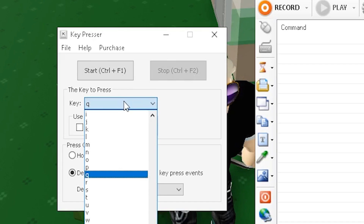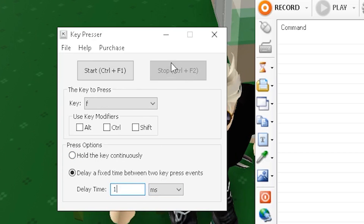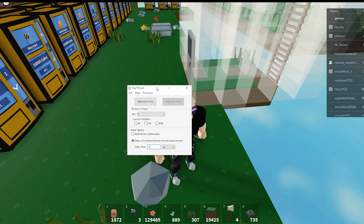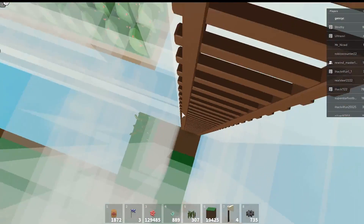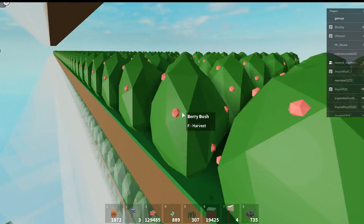In Keypresser, you change the key to press to F, leave the key modifier empty, and set the delay to one millisecond. Let me go to the top so you guys can see it more clearly.